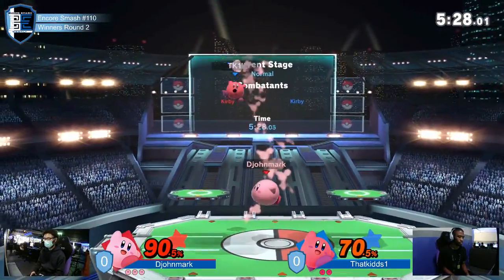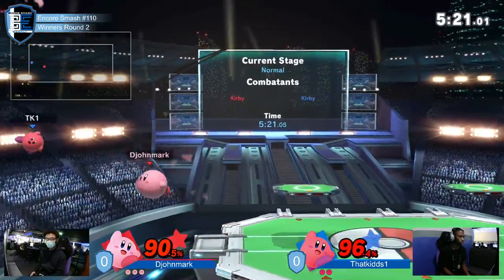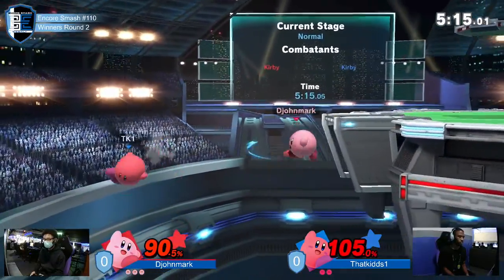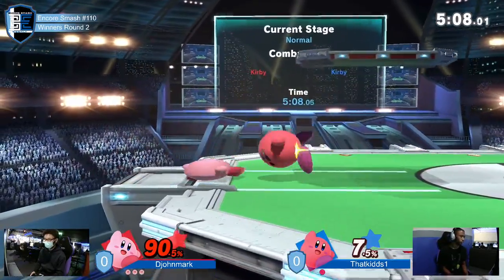I'm liking the use of up-tilt there on stage. Got that sour hit of the forward smash, but even without that kill, Dijon Mark in a really good spot right now. Got kids at ledge, and that forward air is going to do it. 3 stocks to 1 — very good lead for Dijon Mark.